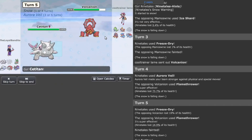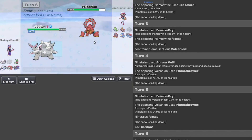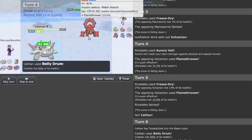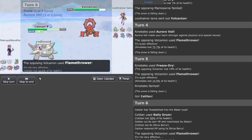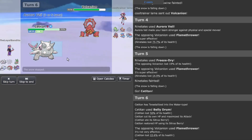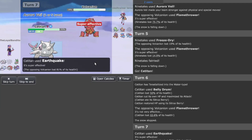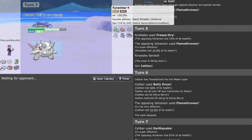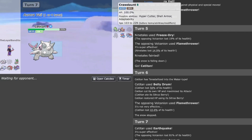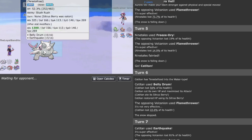Now I'll bring in the Titan — let's see if the main thumbnail mon can do something. We get the Belly Drum off, and we get the Citrus Berry activating. We kill off the Vulcanion. Let's see how much more damage we can do. I think they could try Tyranitar but I'm faster than most of their team.